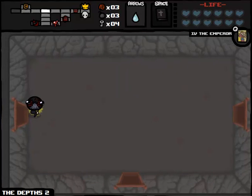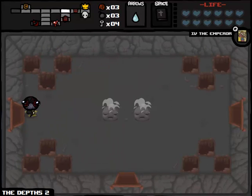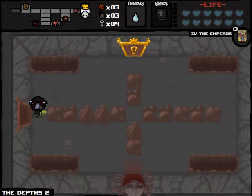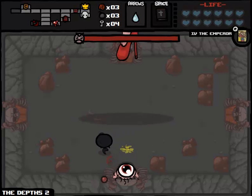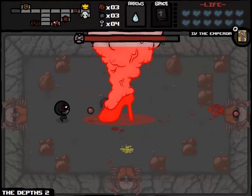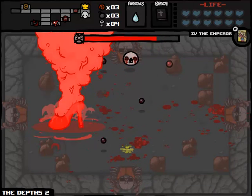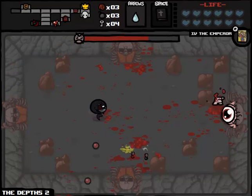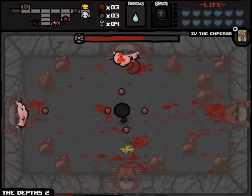I could see Guppy's Paw realistically giving us one more Spirit Heart. Book of Revelations I could see giving us five or six over the rest of the game. We're going to use this Emperor card at some point, so we'll skip an entire floor. It almost guarantees we'll be fighting Death on the next floor, but that's not necessarily a bad thing. After this boss fight, we'll have permanent invincibility from the Polaroid, which will make us much, much stronger.